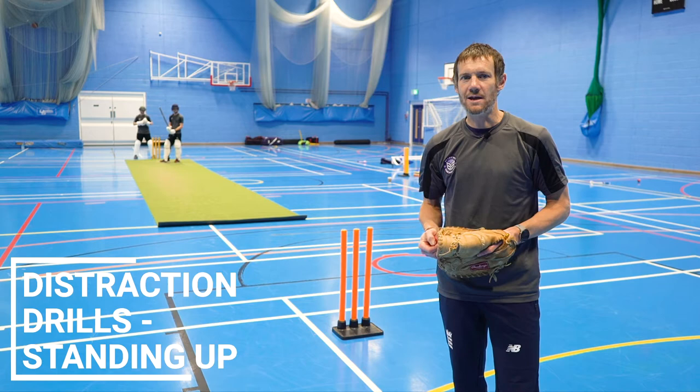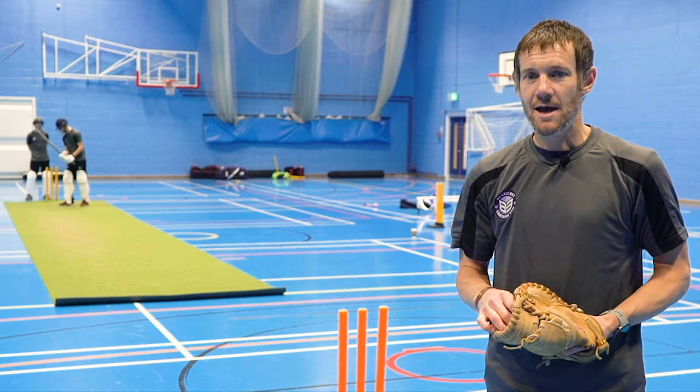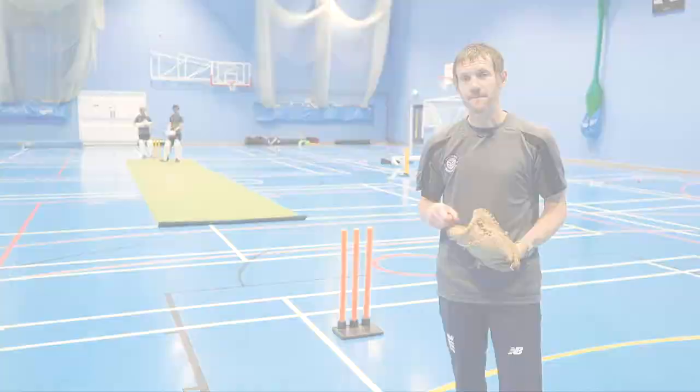You've got access to a shadow batter — a really useful aid — because it starts to add that level of distraction for the wicket keeper. It also makes it very realistic, and they can use their own bat, a skinny bat if they've got one, or a little bit of pipe tubing like we've used earlier. A great example of distraction, but also creating nicks for the keeper.